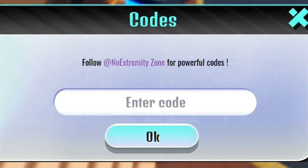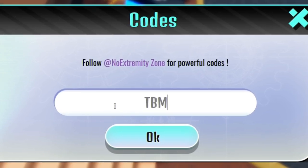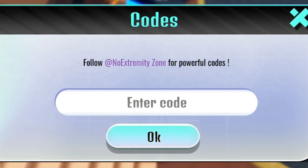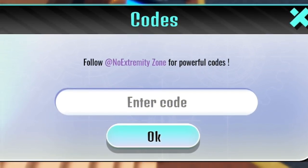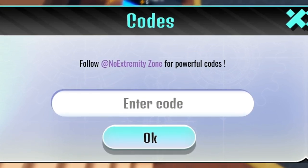The first code today is TBMGNX. Click OK to redeem — that one gives you a 60-minute wins boost, which is awesome. Before I go on to more codes, make sure you subscribe with notifications on, because whenever this game updates and releases new working codes, I'll be the first to show you.